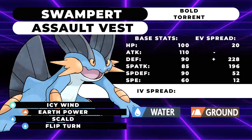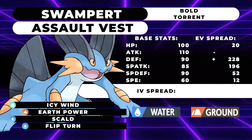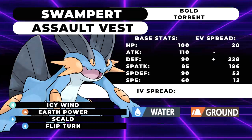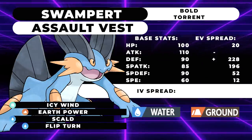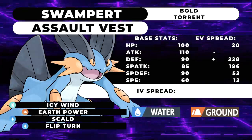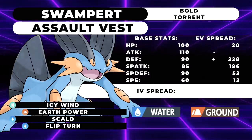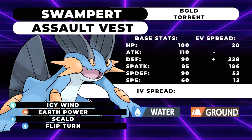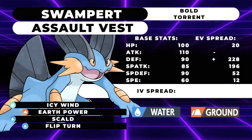The next variant uses basically the same stat spread but runs a special offensive set, which lends itself to dealing better with Incineroar. The moveset is Earth Power, Icy Wind, Scald, and Flip Turn. The EVs are 20 HP, 228 defense with a Bold nature, 196 special attack, 52 special defense, and 12 speed. That 12 speed on both of these sets allows you to outspeed a lot of Incineroar, since many don't invest too much into speed right now. This also allows you to bypass Intimidate, meaning you can cleanly two-shot Zacian with Earth Power with no fear of Incineroar lowering your attack stat. You're able to run Scald as your main Water-type move, which lets you throw out burns against powerful physical attackers.